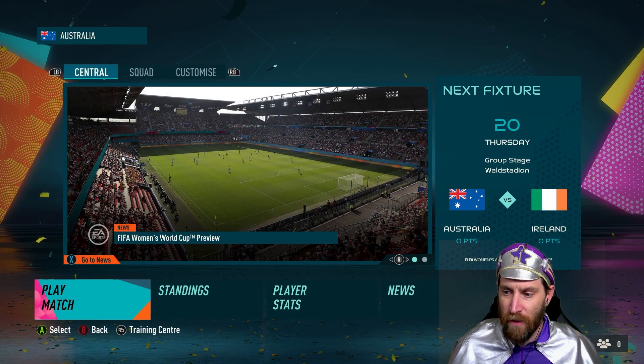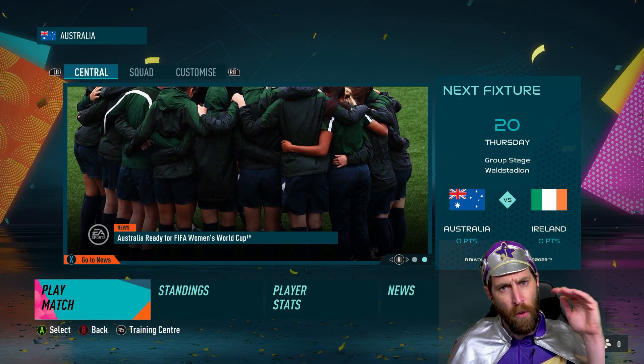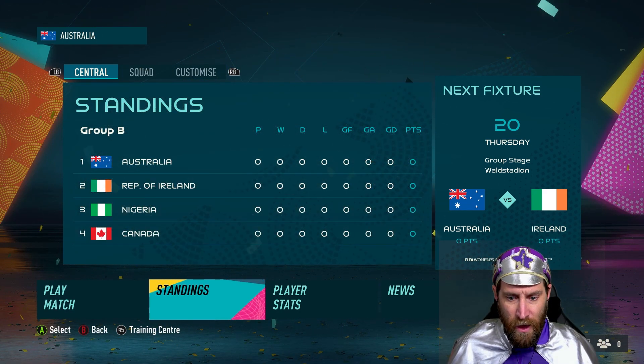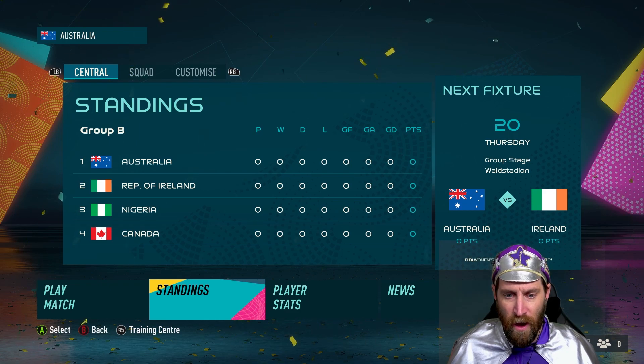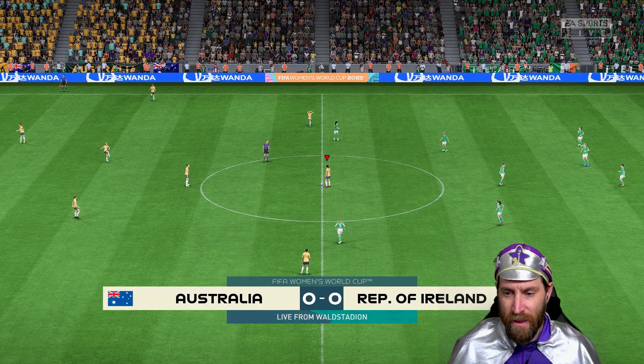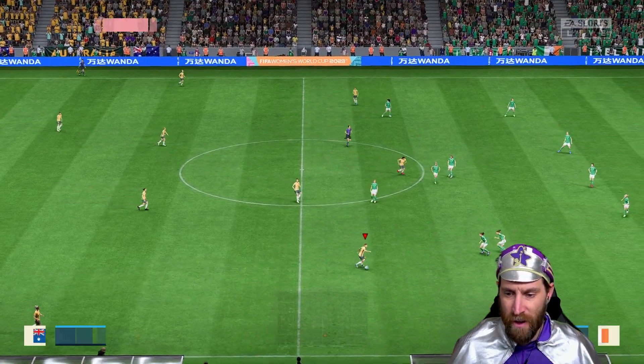The FIFA Women's World Cup. Starting off, Australia vs Ireland. So it happens there's a group stage. You get points as you go through the group stage, and then there's some finals that go along. We're in Group B with Ireland, Nigeria and Canada. So let's just play the match. Let's get stuck into it. Australia vs the Republic of Ireland. Here we go.